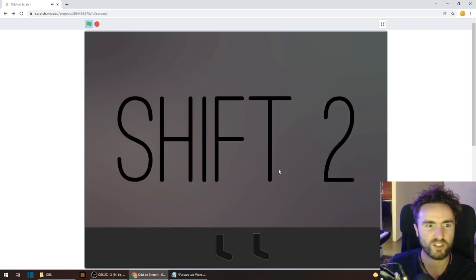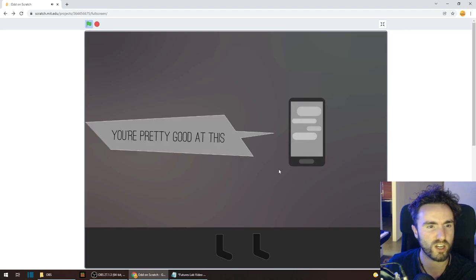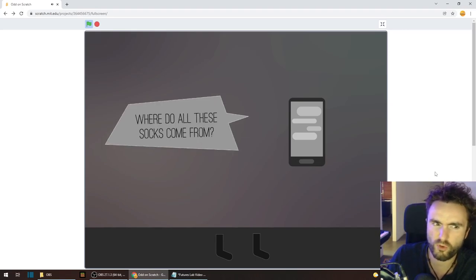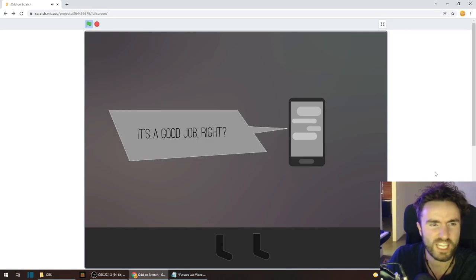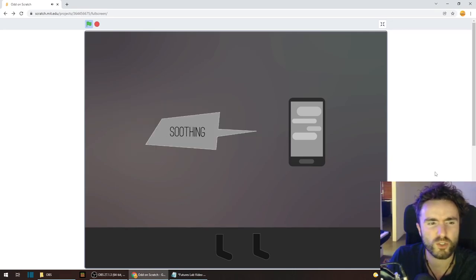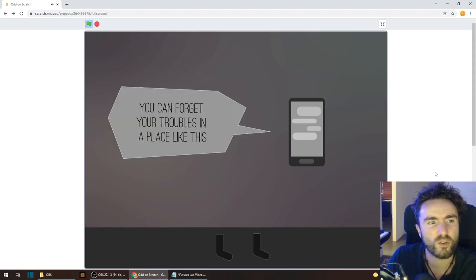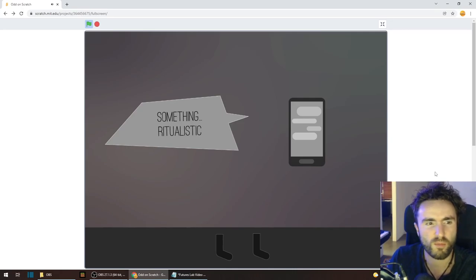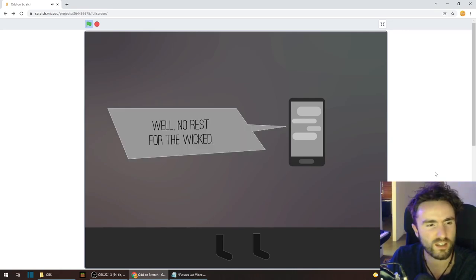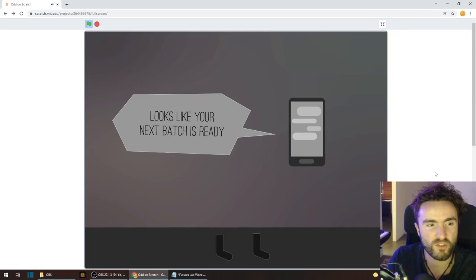Let's see what happens when we finish these socks. We go to Shift 2 and should get some more story. 'You're pretty good at this. Where'd all these socks come from?' 'Don't worry about it. It's a good job, right? Soothing. You can forget your troubles in a place like this. There's something comforting about repetition — something ritualistic. No rest for the wicked; looks like your next batch is ready.'